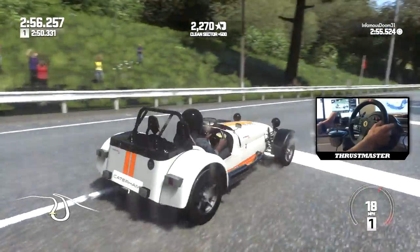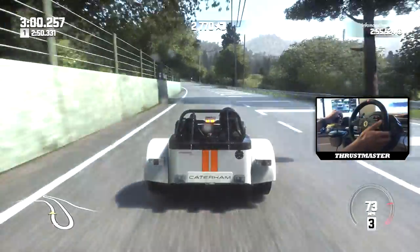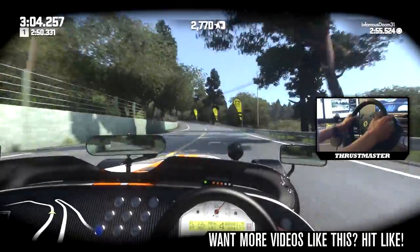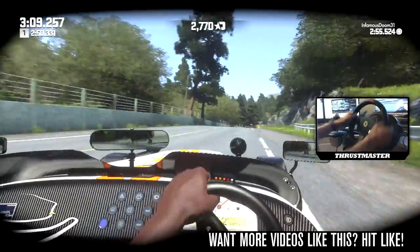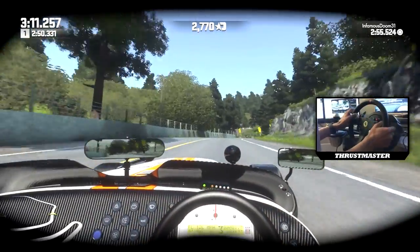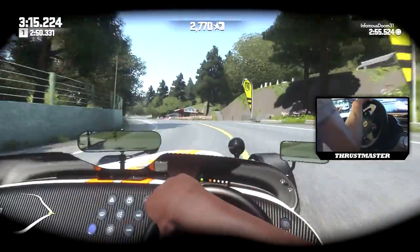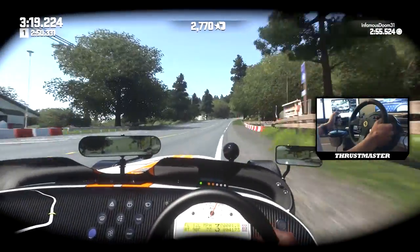It wants to kill us just as much. Little Caterham Superlite - that is ridiculously light. That's in the name. Let's go into cockpit view for this because I really want to try this. Here we go. Oh, this is awesome. I love driving these type of cars when you get the helmet cam - absolutely spot on.